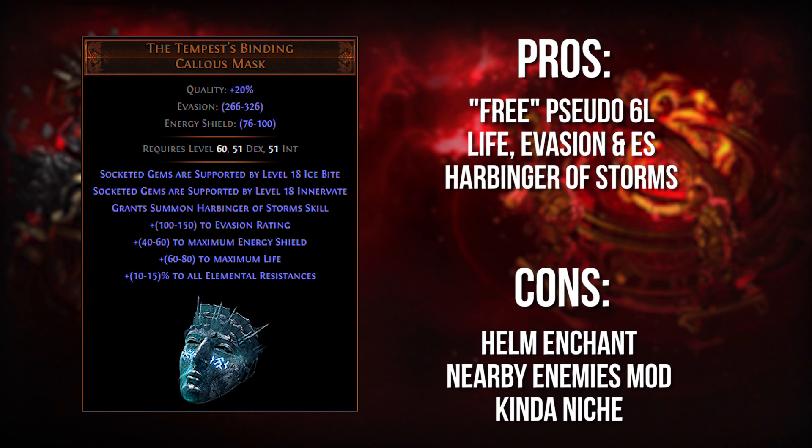Next up, we have one of my favorite items in the game, and that is the Tempest's Binding. A lot of you who have been playing for a while will definitely recognize this because it used to be a very meta item back when Kinetic Blast was an absolute tier one skill for both dealing damage against single targets up against a wall and dealing insane clear speed. It also is still fantastic for Delve, but overall Kinetic Blast is not quite the powerhouse it used to be. The Tempest's Binding, which came out back in Harbinger League, was a perfect fit for the dual barrage and Kinetic Blast setup that a lot of Wanderers were using.